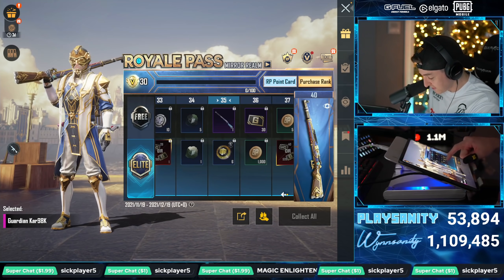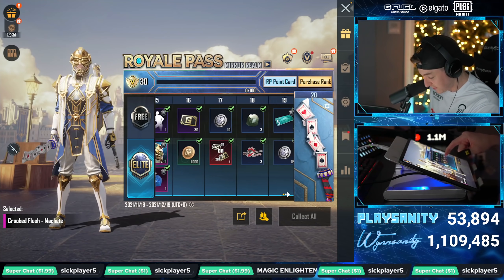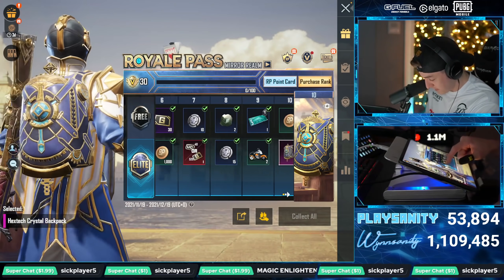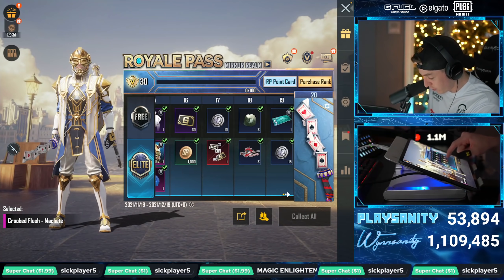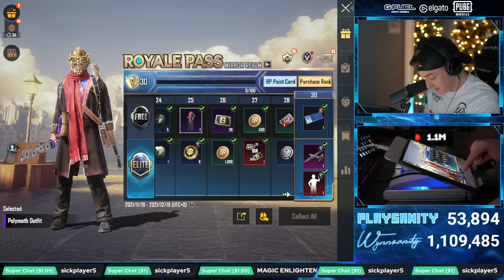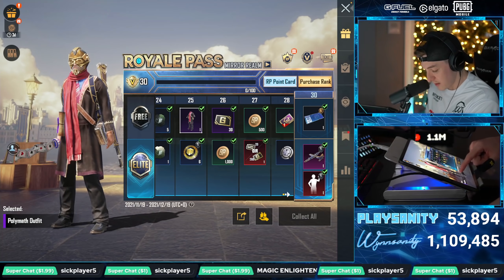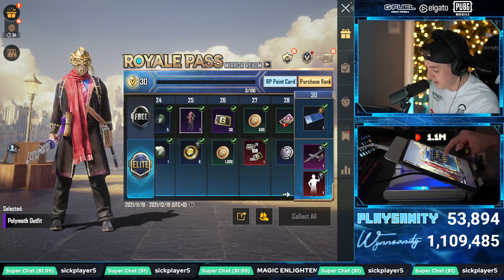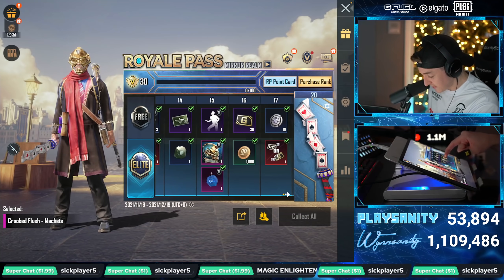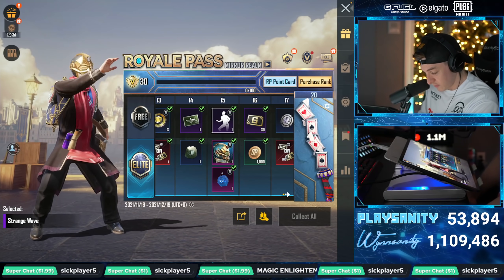Looks like next we get a double barrel skin in the free category. If you guys aren't looking to buy the pass but you want to go for the free tiers — it's actually like a reward at every single free tier, which is pretty good. Got an outfit — the Polymath outfit. Then there's that double barrel skin we're about to get. And I think there was an emote here too — we got the Strange Wave. What is that, bro?